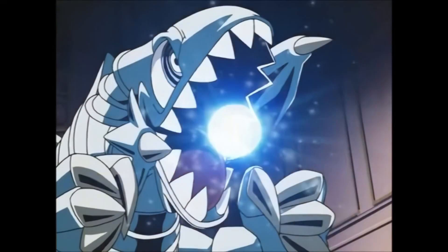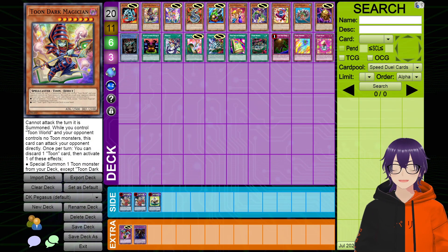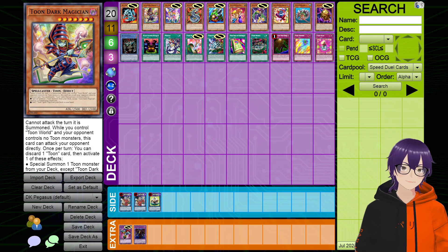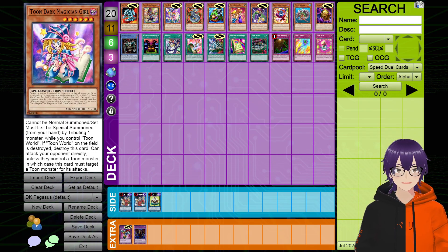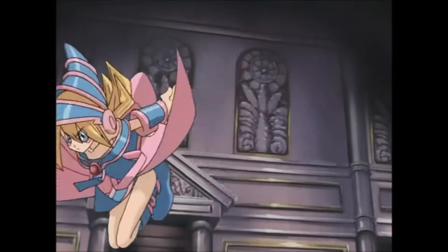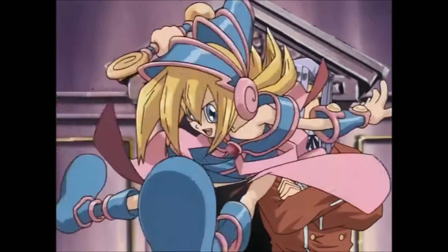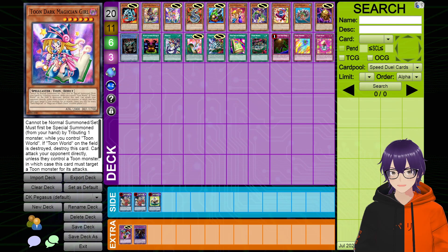We also have Toon Dark Magician — this is just one of the good Toons in the game right now, and he also faces off against Yugi, with Dark Magician being Yugi's ace monster. It just makes sense. Same applies to Toon Dark Magician Girl — another card that surprisingly enough we don't have in the game. I don't know why. She's not much better than Toon Summoned Skull, she's slightly better. But besides that, this card is completely balanced. I would have loved to see her in the game. She's just okay, so I figured why not? It's not going to do anything.